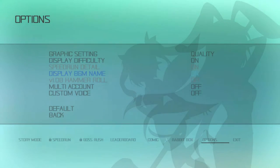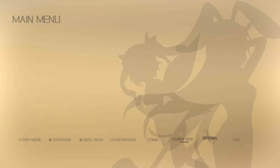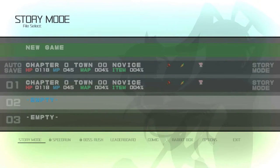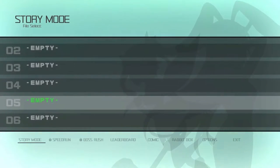There's display difficulty and speedrun detail options — speedrun is really cool. I don't have speedrun mode unlocked. There's also multi-account or custom voice — I guess that's to customize the voice acting and stuff. I have started the game before, so my auto-save isn't important. I'll start here so I know which one is the Let's Play.